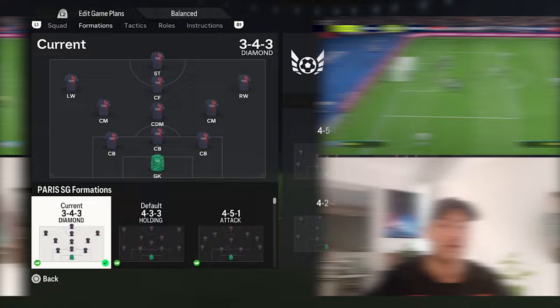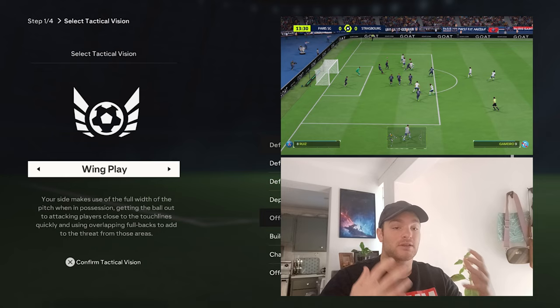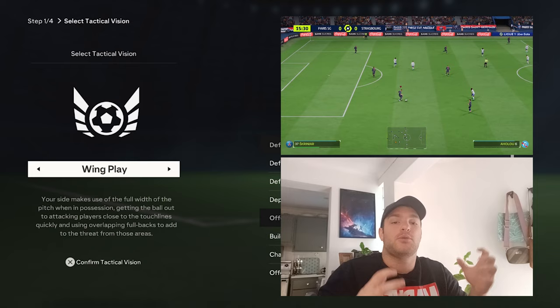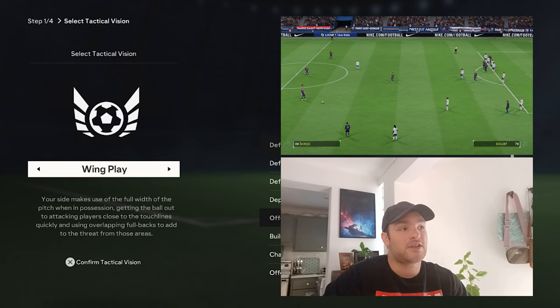For the tactics going forward I selected wing play for the tactical vision, as it best suits what this team tried to do against Strasbourg and Newcastle United. They would work the ball into those wide areas — whether with Mbappe, a winger, or a midfielder — and with the specific player instructions you'll see that in those wide areas you have a lot of help, overloading those wider regions and attacking the opposition at a specific angle, then working the ball into the box or firing crosses for the other forwards.